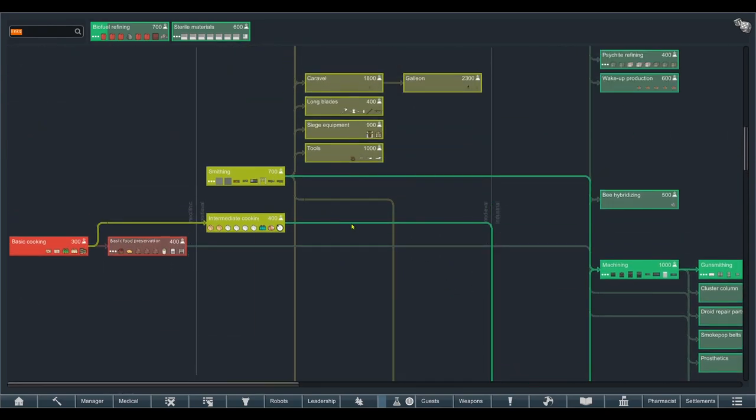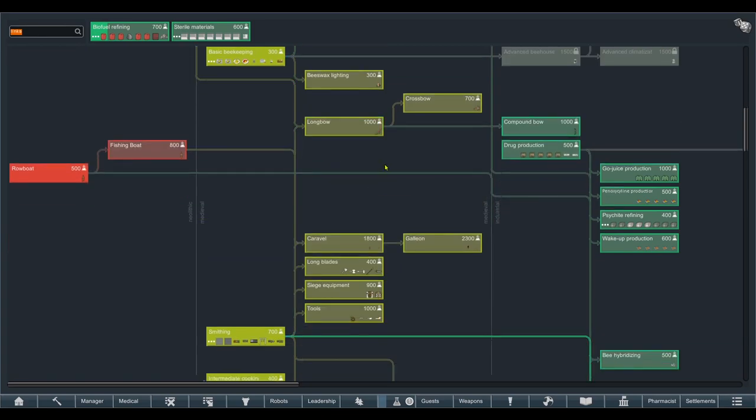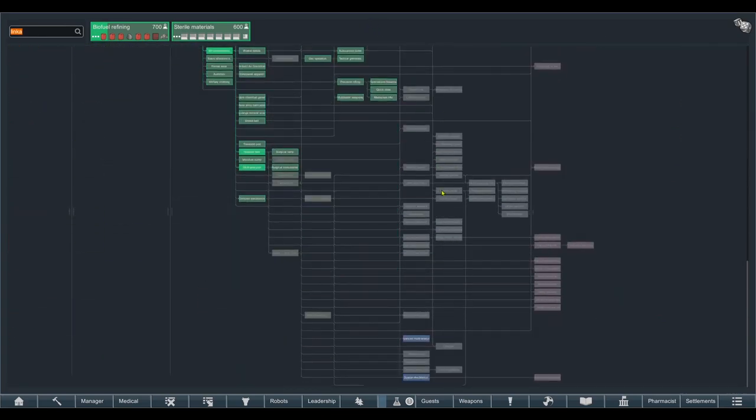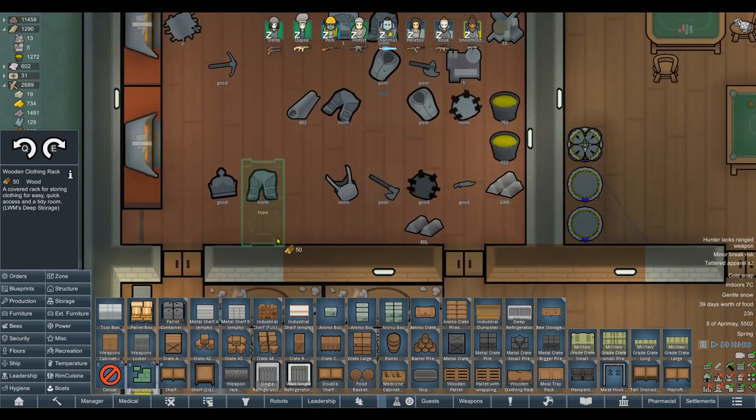Getting a lot of the early research foundations in would help significantly — it will allow our research to come a lot faster as we crunch through this absolutely nuts research tree. First things first, let's get down all the things necessary for storage management. Clothing racks are super useful — we used them in the dinosaur series, so I have experience with this mod. These are different variants of the same mod, which explains why they've got essentially identical graphics.